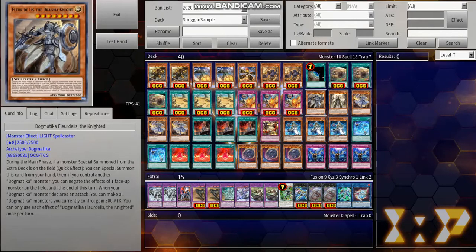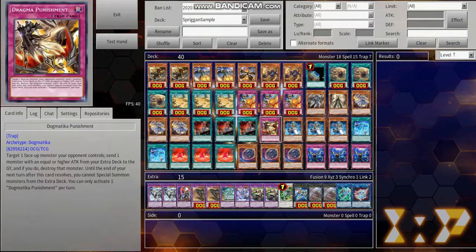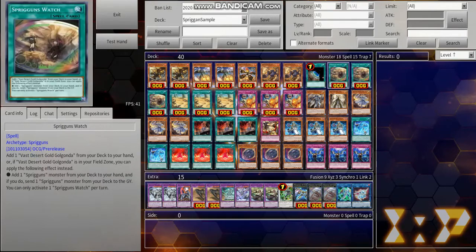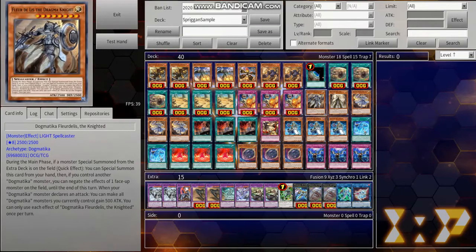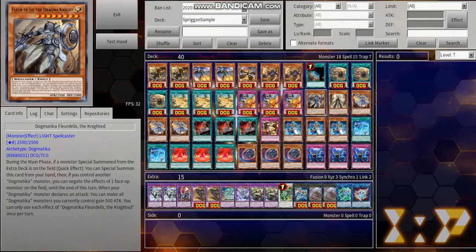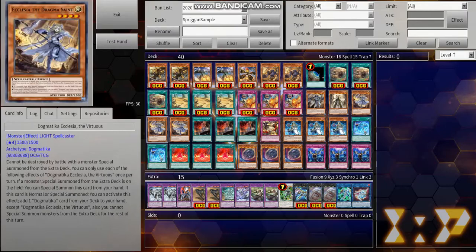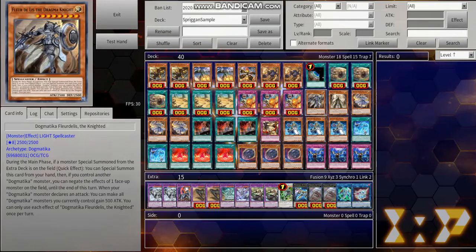Our Dogmatica engine: one copy of Fleur de Lis, one copy of Maximus Dogmatica, three copies of Ecclesia, three copies of Nadir Servant, and one copy of Dogmatica Punishment. Starting off with our main play starter, Ecclesia is going to search any of your other Dogmatica cards. Depending on the situation, if you want you can search the Punishment, or if you hard-drew it you want to search Maximus. If you're summoning it during the end phase with Titanic Clash, you want to search Fleur de Lis. Fleur de Lis, if there's a monster summoned from the extra deck on the field, acts as an Impermanence that doesn't even target, which is super strong.